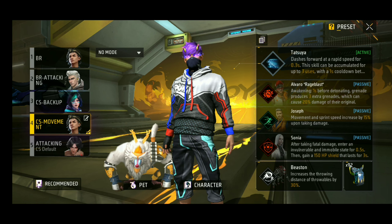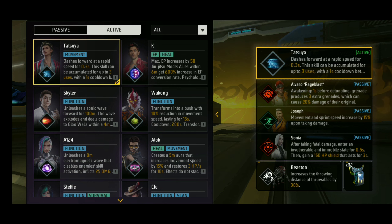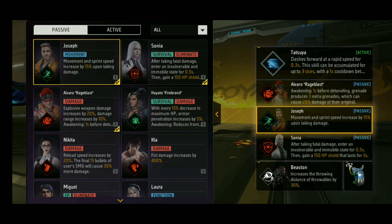What is the character that you play with? The Datsuya character. Datsuya character is also a JOSEPH or Kelly. There will be movement speed.